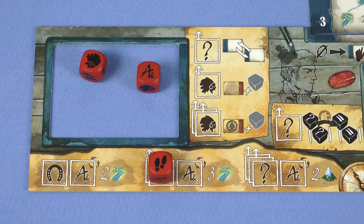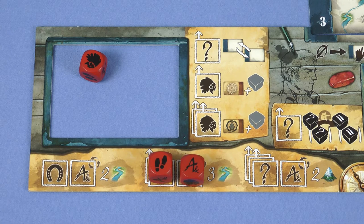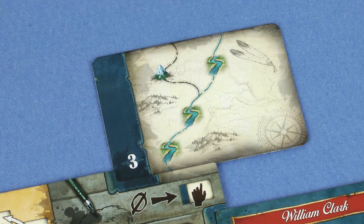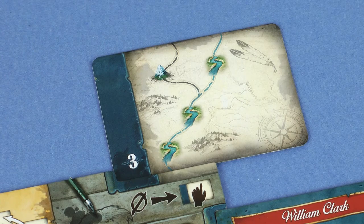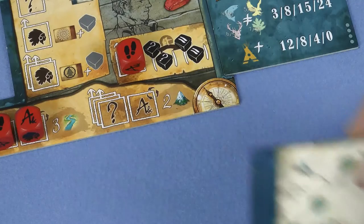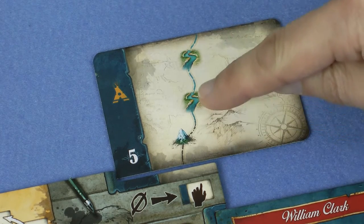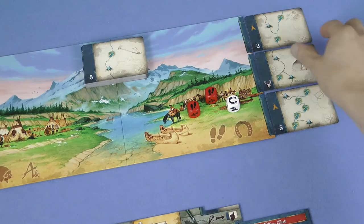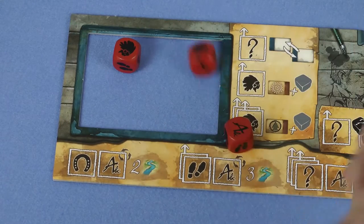After everyone else has had a turn, it's my go again, and this time I choose the writing die and I place it here, completing the hike action. This gives me three river movement points, which I now use to explore my current discovery card. You can only have one current discovery card, and you must complete it in one go from bottom to top. In this case I have three river movement, so I can do exactly that. I write the card into my journal, where it will score me three points at the end of the game. If however I had this card instead, it requires one mountain and then two rivers, so I could not have completed it with just the hike action alone. After you complete an expedition, you take a new discovery card from the offer, and reroll the dice you used on your exploration actions and put them back into your stock.